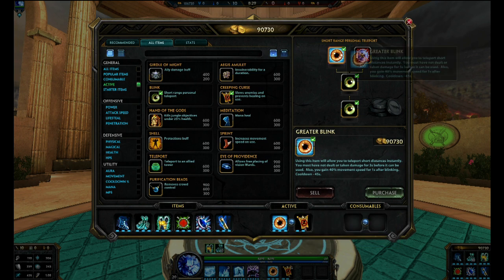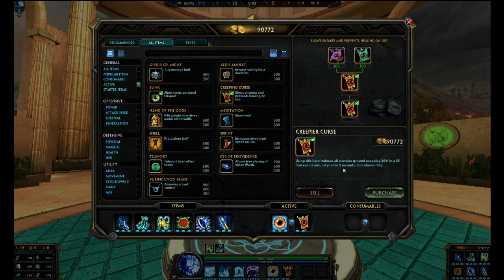As far as actives, Greater Blink is definitely a must. Don't get Comet Blink — it's a 180 second cooldown. You're going to be waiting a long time if you want to blink in, freeze, and ult with somebody. Greater Blink has only a 45 second cooldown. Creeping Curse is really great for tanks — it adds another big AoE CC. But if you're fighting an assassin and a hunter — high attack speed oriented gods — definitely get Feeble Curse. If you're fighting healers, Feeble Curse is encouraged because it reduces healing by 100%.